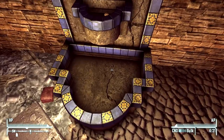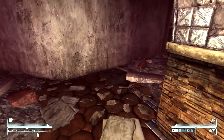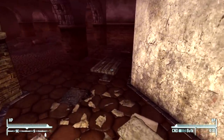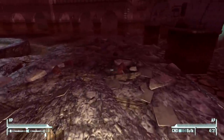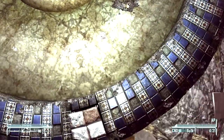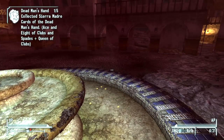Anyways, here's a bunch of Sierra Madre chips, which we're going to go ahead and start off by grabbing. They're usually found in these little fountains as you can see here. Don't forget the ones in the center — of course. We got a ton of them here, as well as an Ace of Spades, Sierra Madre. There's an enemy.